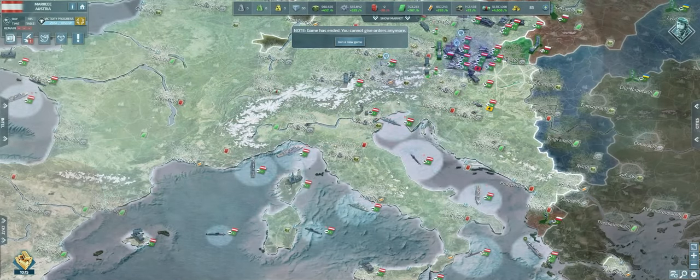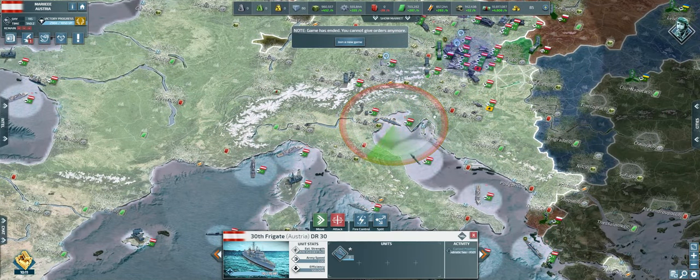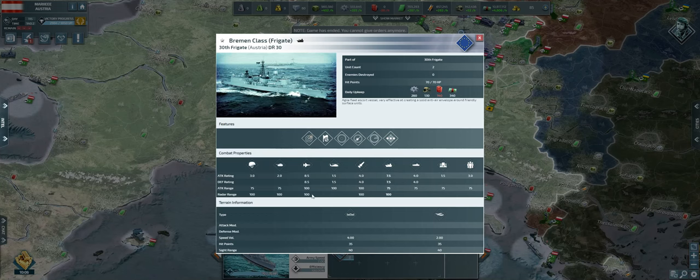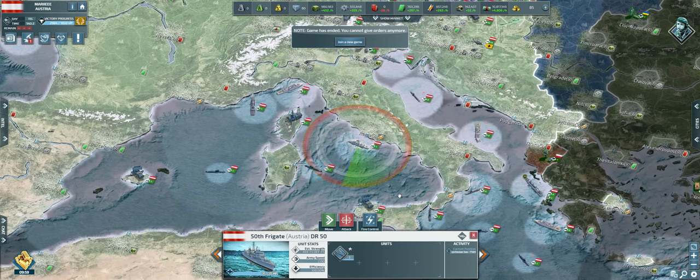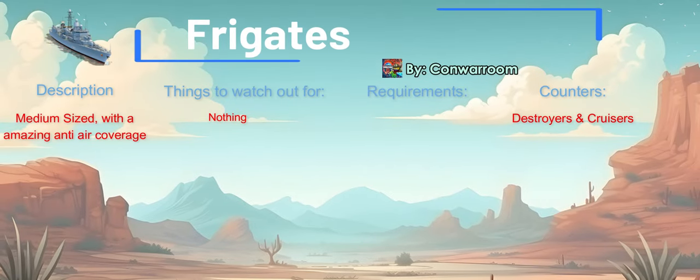Let's shift our focus to frigates. Frigates are medium-sized, versatile combat ships that excel in providing comprehensive anti-air coverage for allied naval units. Equipped with radar capabilities, frigates can detect air, ground, and naval threats from a distance, boasting an impressive anti-air range of 150. While they come with a higher production cost compared to corvettes, the investment in frigates pays off with their superior weaponry and advanced technology, making them invaluable assets from the mid to late game stages. Frigates are especially effective against incoming missiles and aircraft, serving as protective guardians for your fleet. To deploy frigates, ensure you have a level 2 naval base and an arms industry.